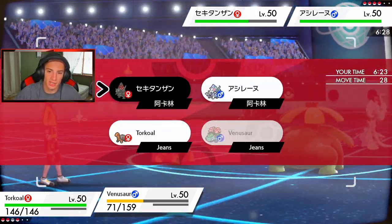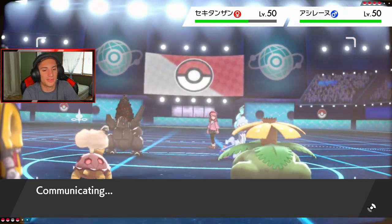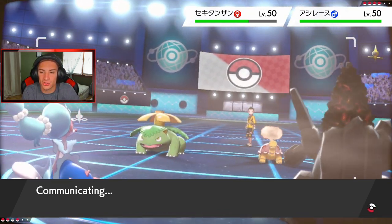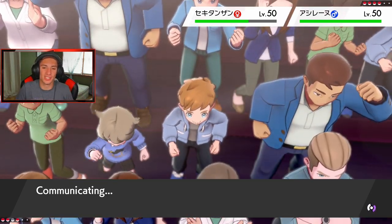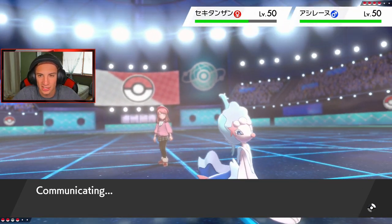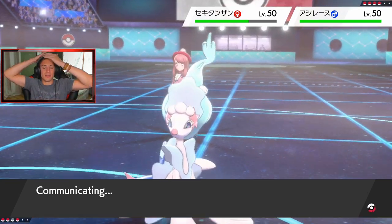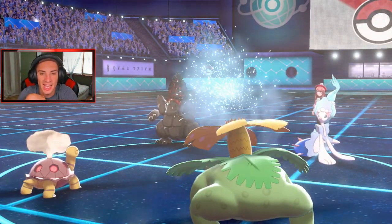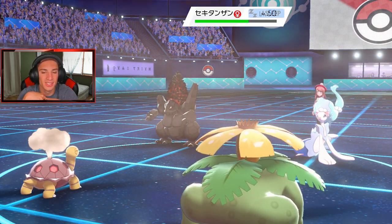Let's put Coalossal to sleep — just not dealing with it. I could have Solar Beamed this turn or Earth Powered to double down, but I don't know if Earth Power takes out Coalossal right now — it's not STAB for Venusaur. Sleep Powder comes out first — yeah, plus-six Coalossal is not outspeeding my Chlorophyll Tailwind Venusaur. He goes for a Scald on my Torkoal — Torkoal eats it up. Let me show you what a Solar Beam looks like!